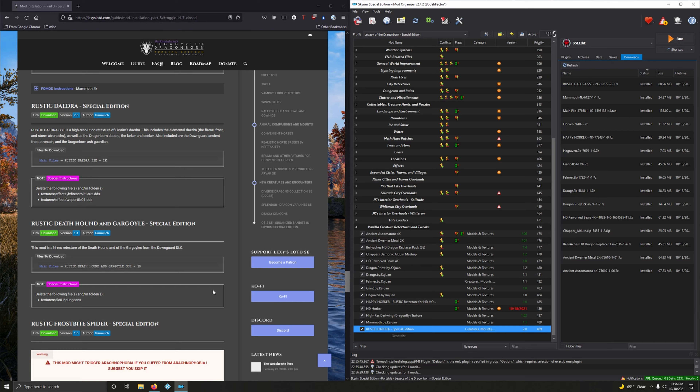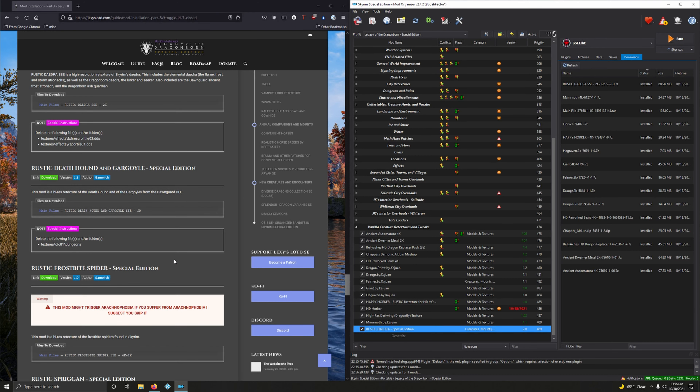Mammoth — version 1.1. Files. Which version do we want? 4K — yeah, we want the 4K. Mammoths are huge, so the first option here. Close this out. Double-click to install. Nothing to see in the FOMOD — click Install. And activate that.